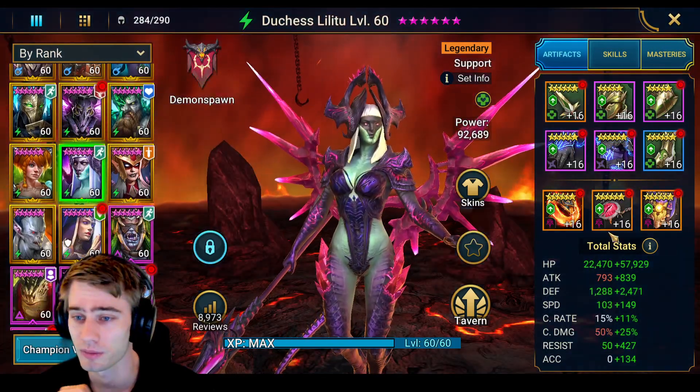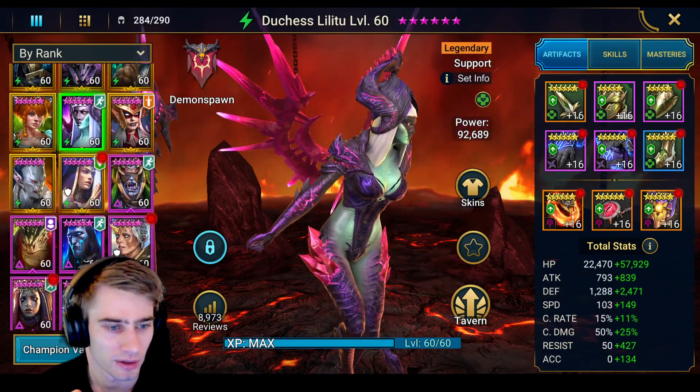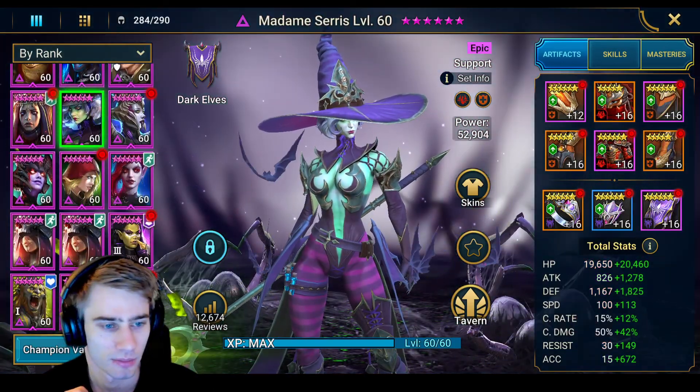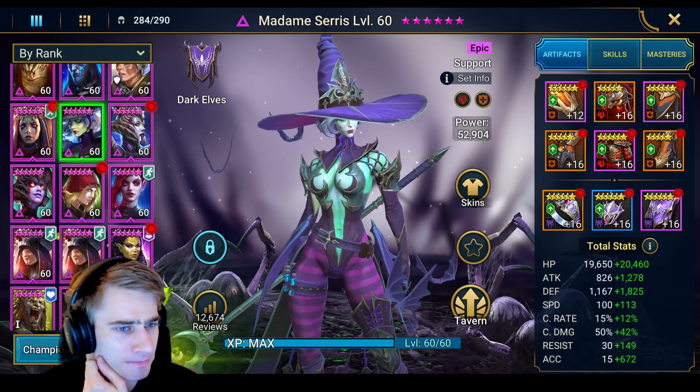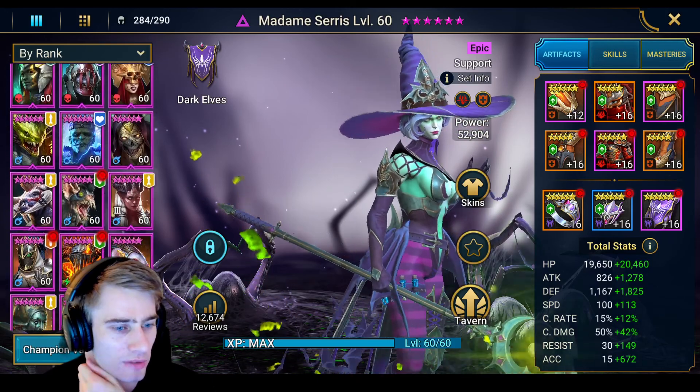My Duchess build - a lot of health, defense, speed, and resistance. That's what I want. I also used Demseryx with a lot of accuracy and speed.